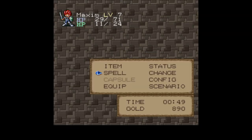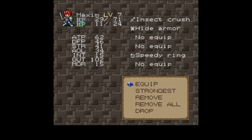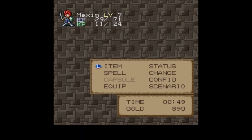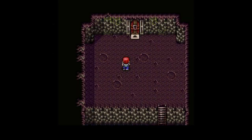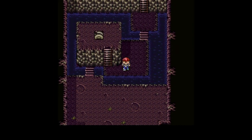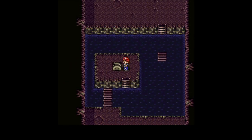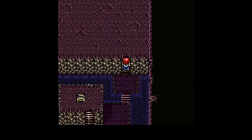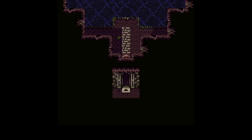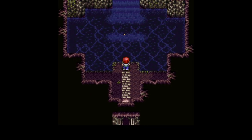Alright, so this boss — if you defeat it in a certain number of turns, you get a long thin sword. If you defeat this boss in a certain number of turns, you get a jewel called the Catfish Jewel. I will not be doing that. It's possible you need to go in with a full IP gauge and I think it's weak to electricity, so you want the thunder attack weapon.